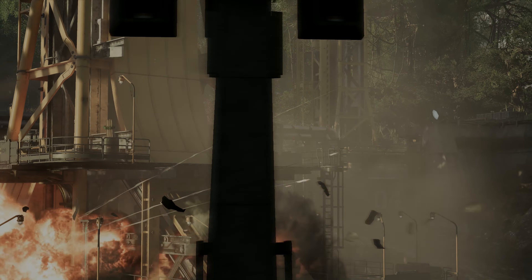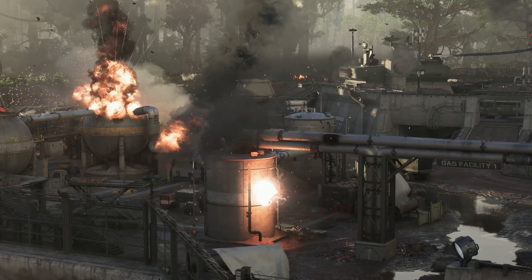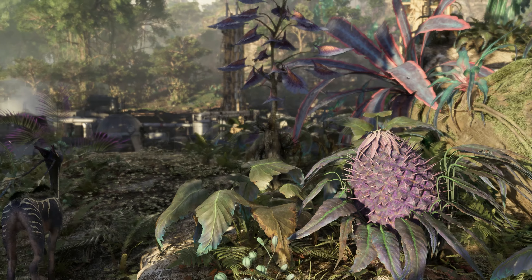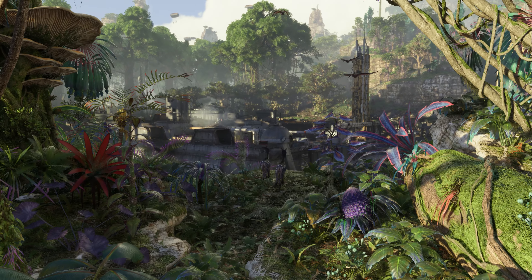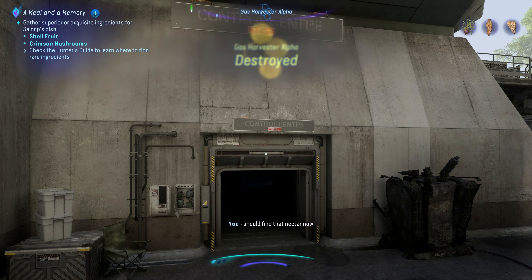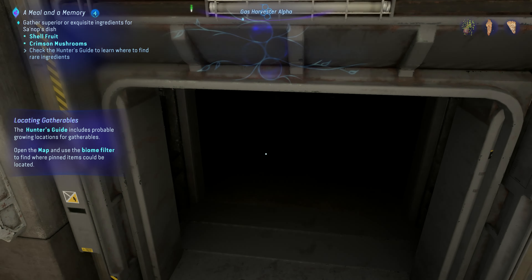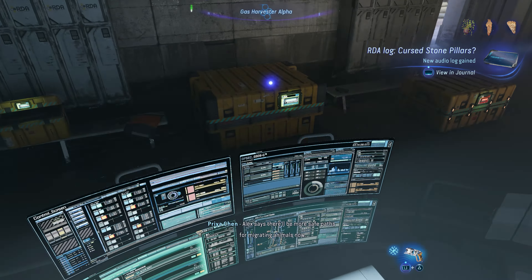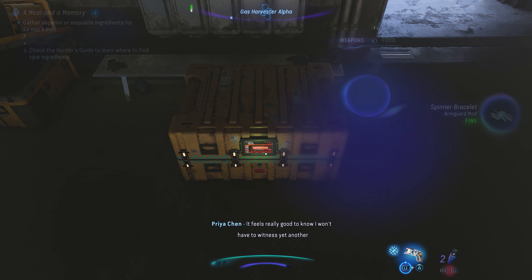That was quicker than the last time. The forest is healing — I should find that nectar now. And that was the main quest, actually. The air colony just keeps on improving. Alex says there'll be more safe paths for migrating animals now. We've even seen some older specimens coming back. It feels really good to know I won't have to witness yet another man-made extinction.